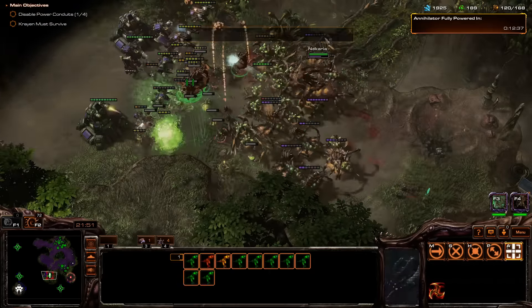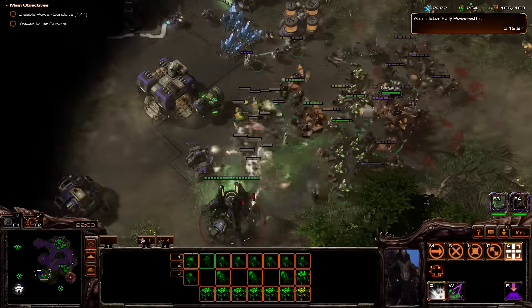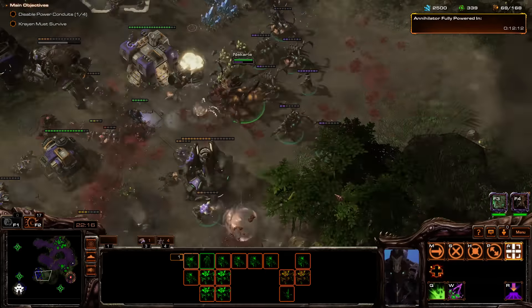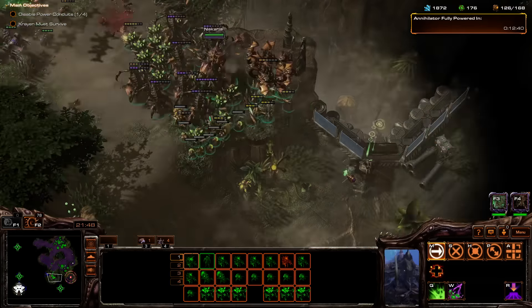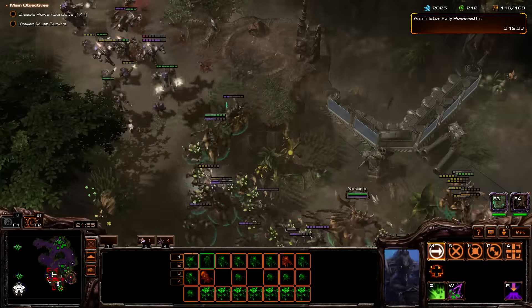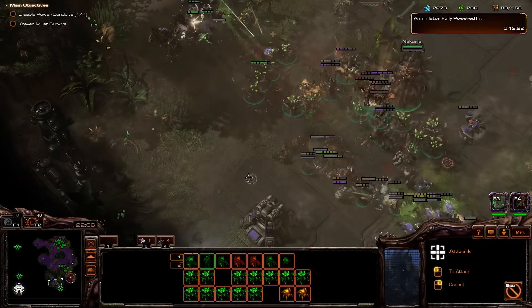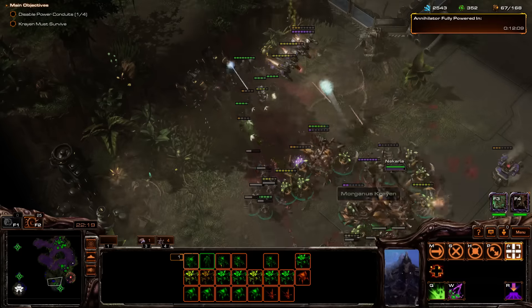Are we supposed to push into this base? It's a huge force. I think we actually have the means to do it now though. We actually disabled the battle cruiser. I don't think we're supposed to push into that base. Stop trying to push into that base — we are not supposed to. The creator of this campaign purposely made those bases very, very tough to push into because you're not supposed to. So I guess let's go around it. We're stuck at the bottom of the ramp — this is not good.